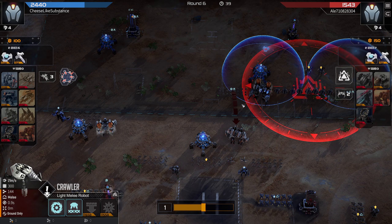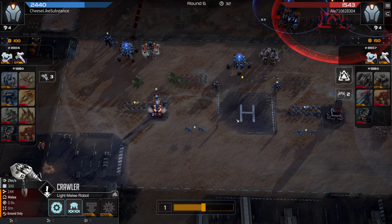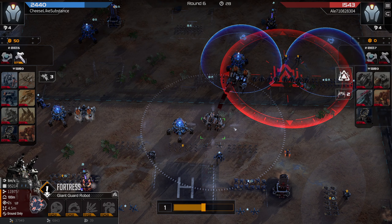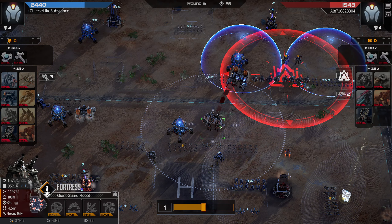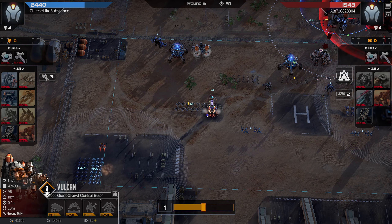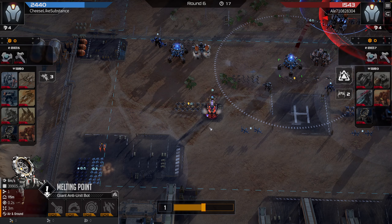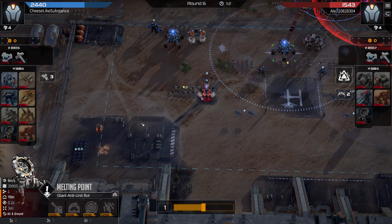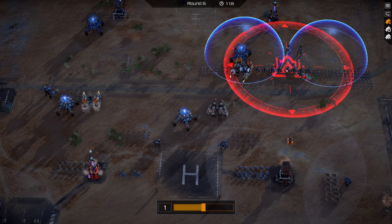My opponent very smartly goes a unit of Crawlers here and a unit of Crawlers here — that's going to tank both of my melting points. But because we do have the Amplifying Core on our Fortress it will tank a little bit longer and maybe blow up the Vulcan. I could also have considered putting it on the melting point — I think that might have been better. But these two missiles at least will deal with the flanking units.